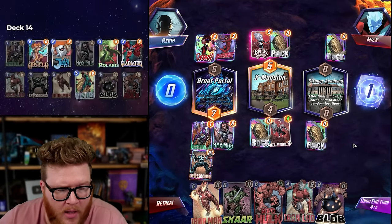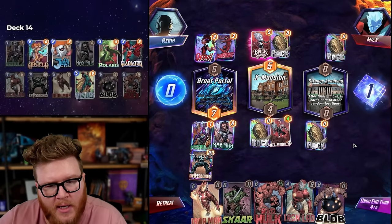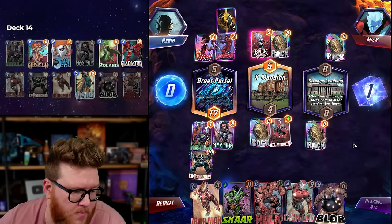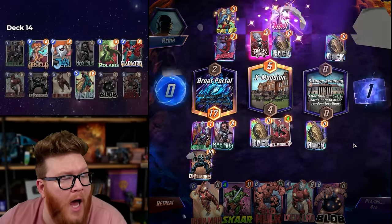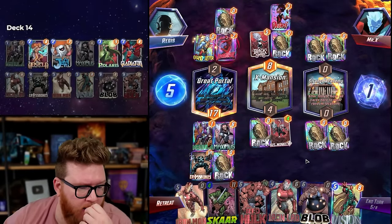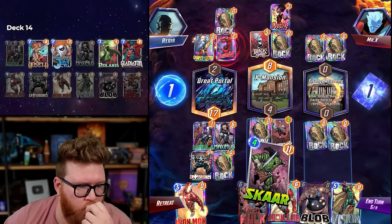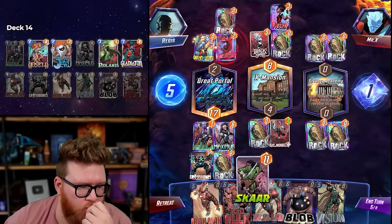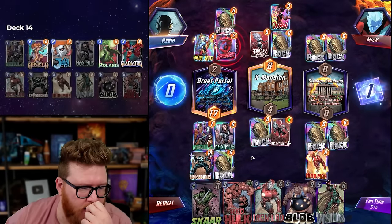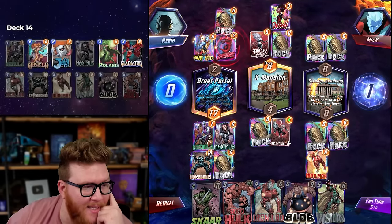The goal as always with this Iron Man is just be ahead enough that there's just nothing they can do about it. Maybe an Enchantress or something, who knows. We'll have a consideration about Blob versus Red Hulk depending on our draw. If we draw Angela and Jeff, Blob is 21 points guaranteed — that could be cool! That's so sick.